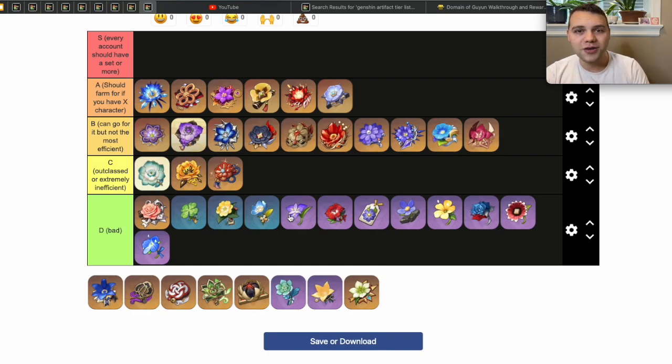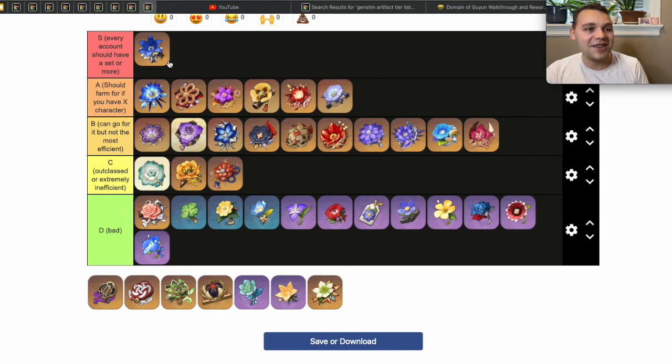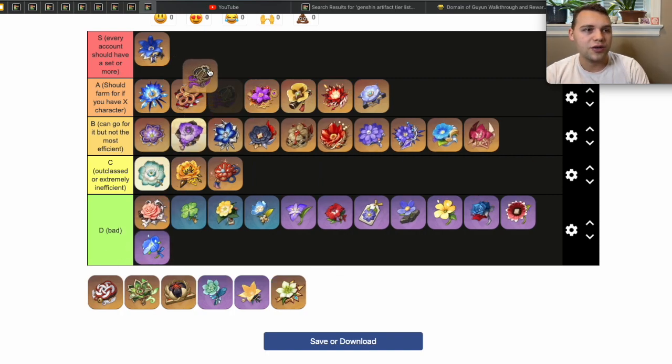Now we're getting into the big picks — and if you've been enjoying the video please give it a like so it can spread to more people. For sets that I think every single account in Genshin Impact should farm: first is the Noblesse Oblige set. You can farm for it in the artifact strongbox and you absolutely should. Characters like Bennett — one of the most valuable characters in the game — and other support characters like Shenhe, Kaeya, Rosaria, Diona, will be going for this set. That's an S-tier artifact set for sure.